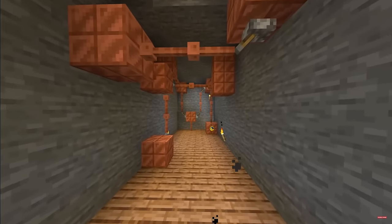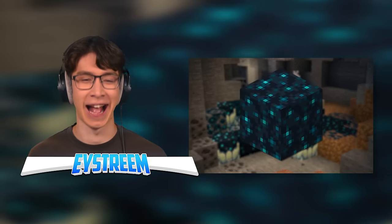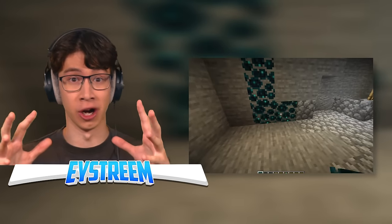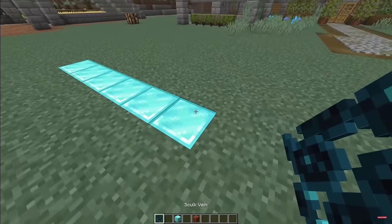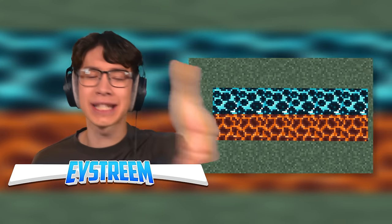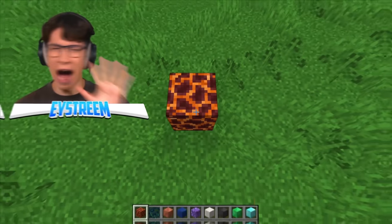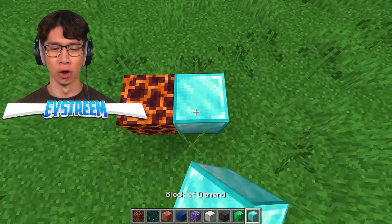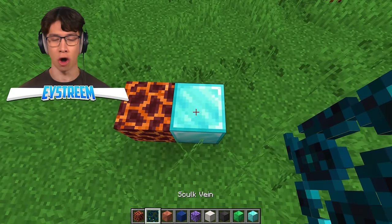With each new update, Mojang gives the building community something to play around with. For the Wild Update, that's currently the addition of Skulk. I love these new blocks — they function like vines and we can completely re-imagine our existing textures. For instance, we can take after this user and make our own blue variant of the Skulk. No, that has to be a mod. This just gets me excited for when 1.19 properly releases — it can't look that good. It looks so real. No way Minecraft is that cool.